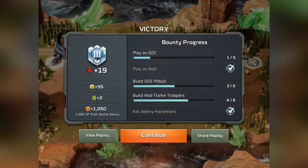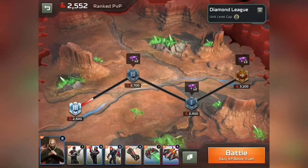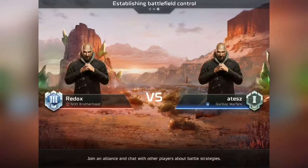You saw what I did there — I tile blocked his harvester right from the beginning, which delayed his farming time. Cool little tricks I like to do with the Militants.